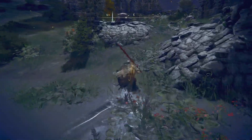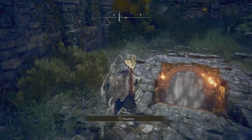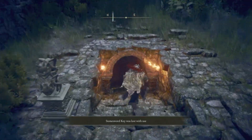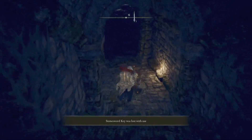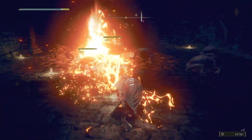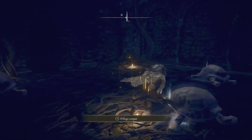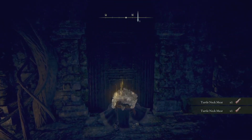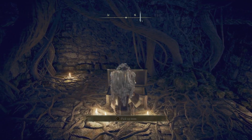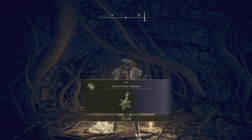Here we go — some little turtles. You know this is the right one; they're guarding it. This requires you to use a stonesword key, so we'll say yes. Look at all these guys here — they're lovely. Unfortunately, we have to deal with them. I'll give you a little secret: you don't have to kill them, but you're here anyway. Open the door, open the chest, and pick it up — Green Turtle Talisman.